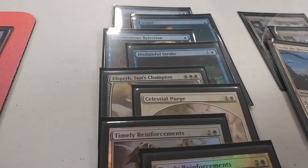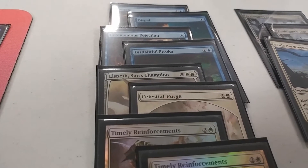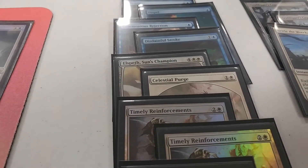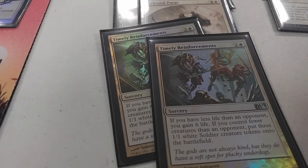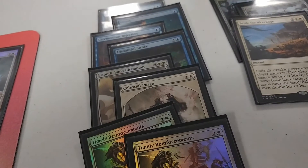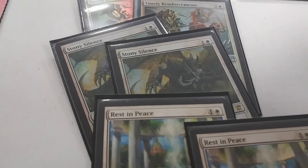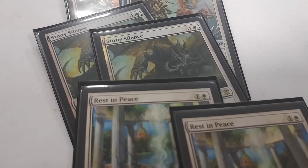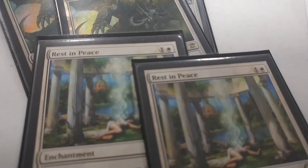Elspeth for midrange matchups like Jund or big-fatty decks — like Eldrazi Tron, you play Elspeth and the creatures are gone, so you're back in it. Celestial Purge for Blood Moon decks or Death's Shadow — really nice to have, especially against that new Mardu deck going around. Two Timely Reinforcements — so good for burn and aggro decks. In case you don't know: if you have less life than your opponent you gain six life, and if you have fewer creatures you put three 1/1s into play. That card used to destroy me when I played aggro. Two Stony Silences, coming in against Affinity and Eldrazi Tron — they just want to cast artifacts.